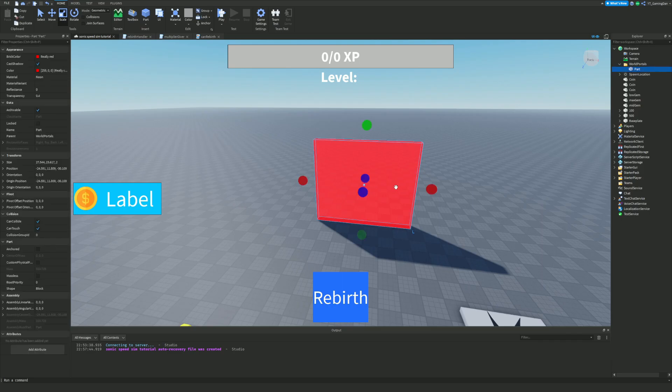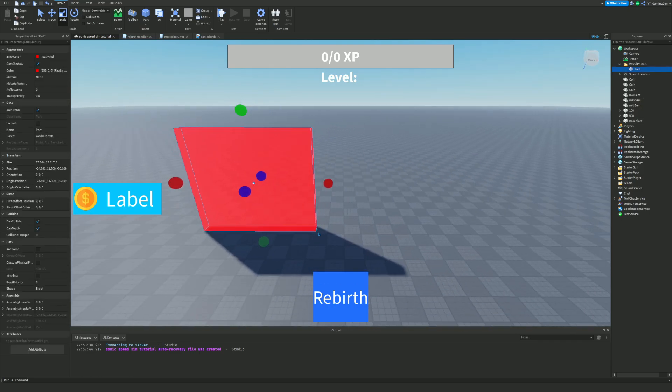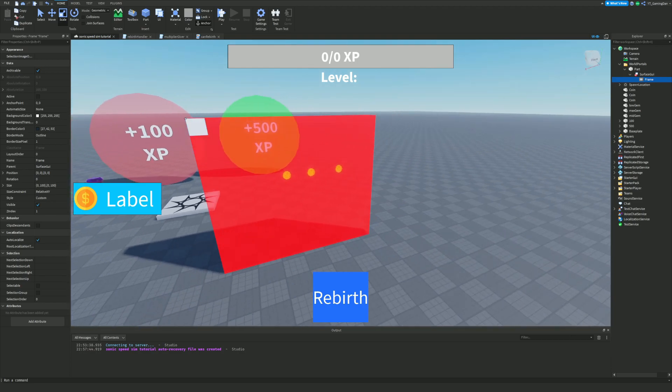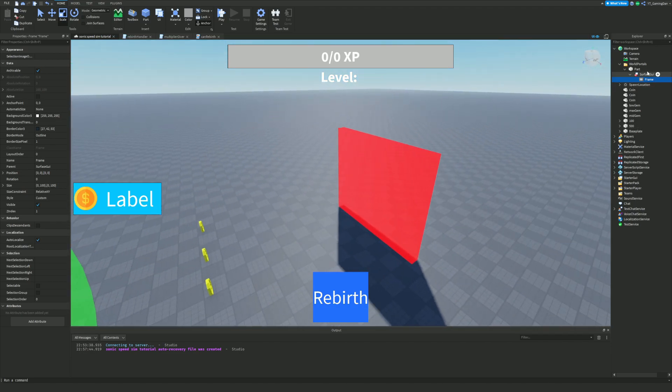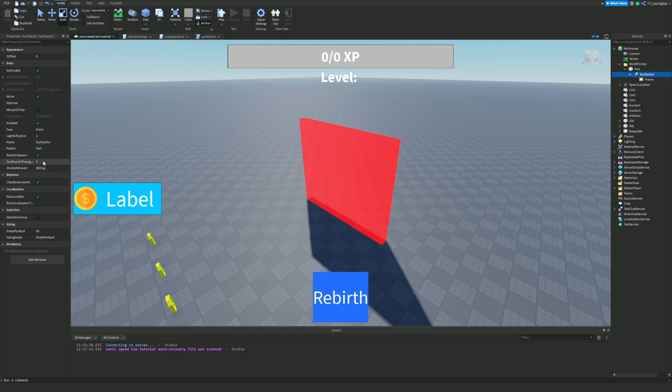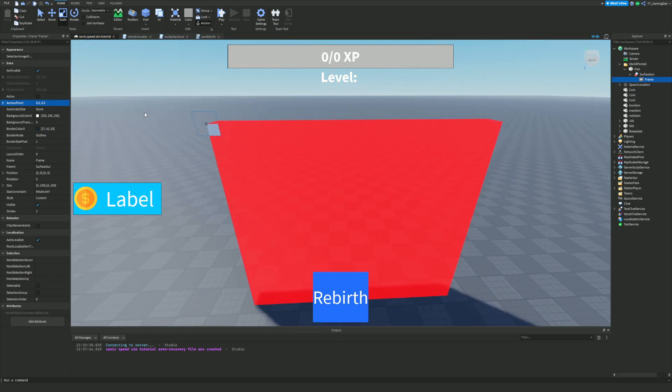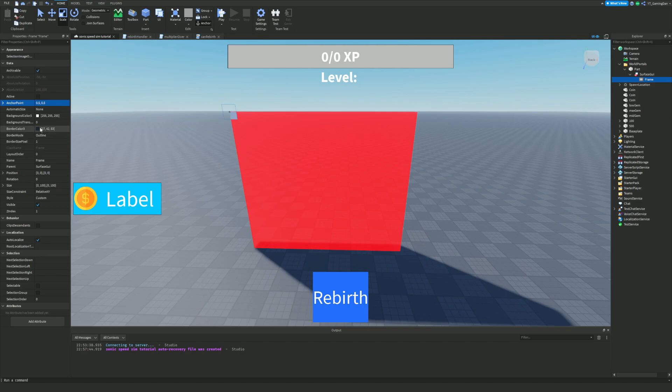I'm naming this portal number one. Inside it we're going to create a SurfaceGui, and inside the SurfaceGui add a Frame. Make sure you put it on the side you want - to change which side it appears on, go to the Face property and change it to the opposite side, like Back. Now we're going to change the frame: set AnchorPoint to 0.5, 0.5 and slide BackgroundTransparency to 1.